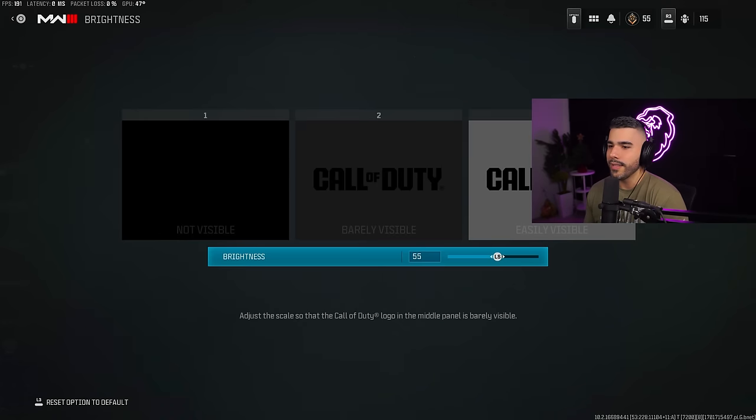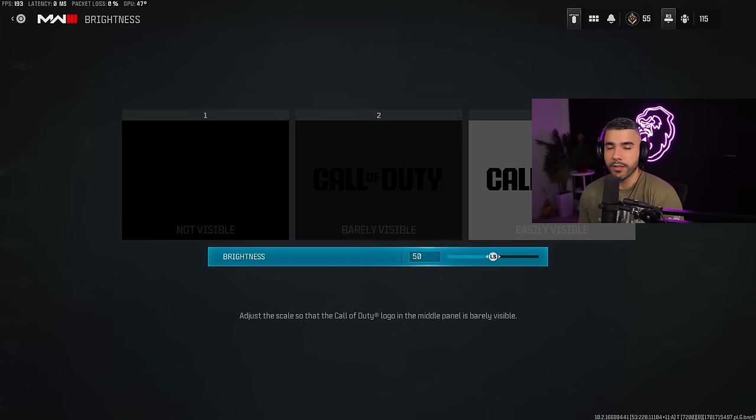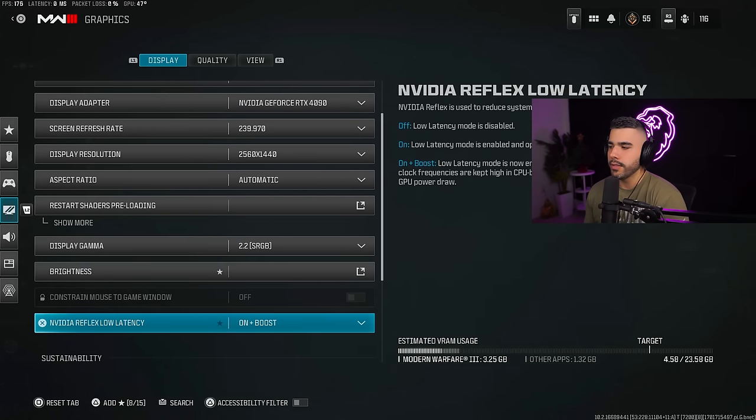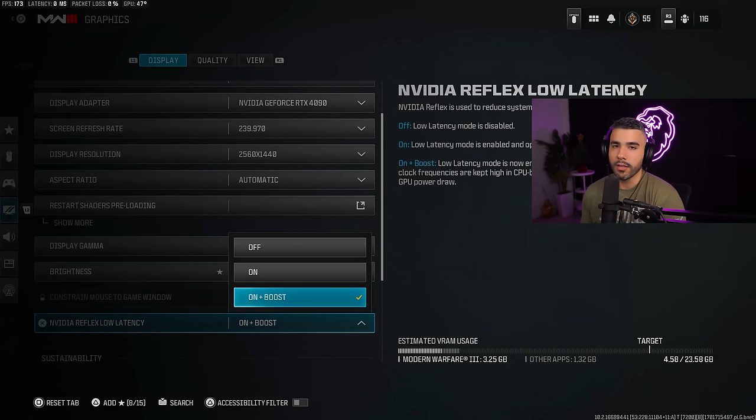Display gamma 2.2. Brightness — by default it's on 50, but I like to have it a little bit higher because there are some areas on the map that can be a little bit dark. Then go down to Nvidia Reflex on latency — I like this on 'on + boost,' or at least 'on.' Don't have this off; you definitely want to use this.